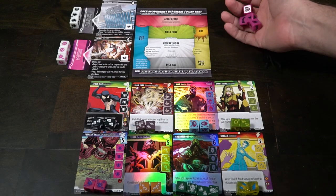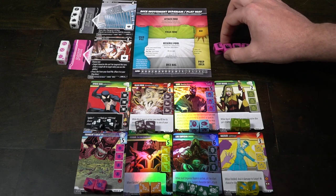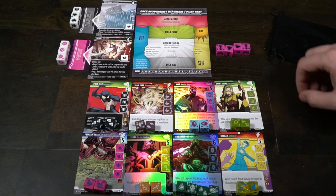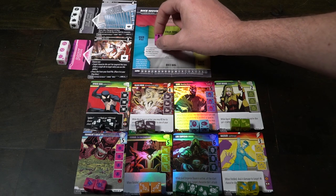Each of you start with 20 HP, and when you remove your opponent's HP down to zero, you win the game. There are a bunch of different setups: you can gather different draft packs, play with the original origin pack alone, or make a combination with multiple draft packs to create your best team of eight unique fighters in the world of Dice Masters.